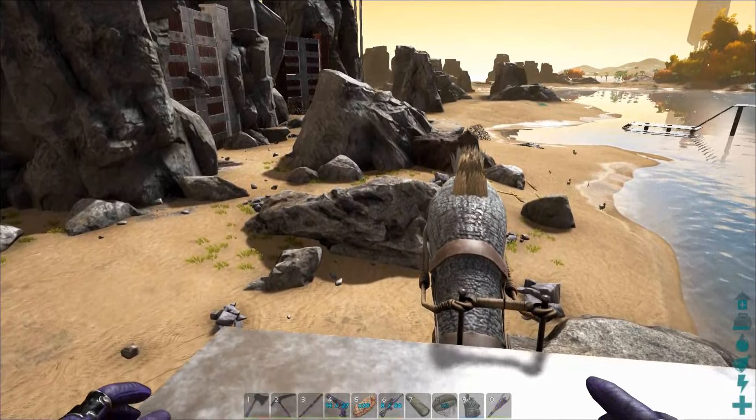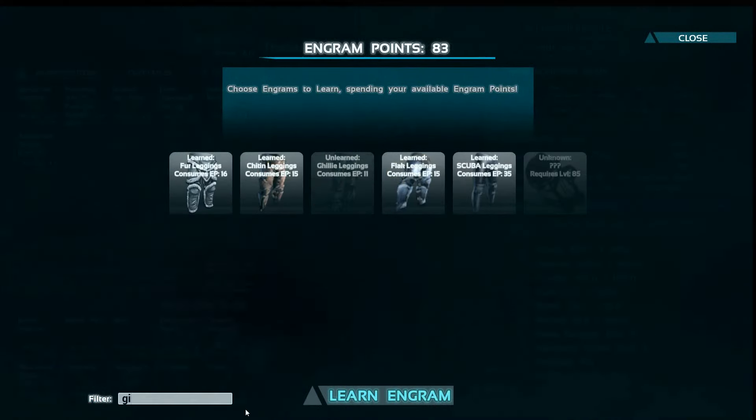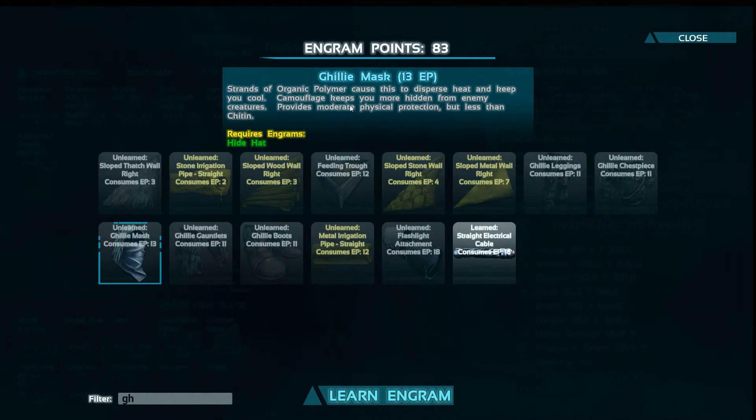Some other things they released is a new armor set — let me just show you in the engram points. I don't know how to pronounce it to be honest, so I'm not even going to try. This is the tier that comes after hide. It camouflages you and keeps you more hidden from enemy creatures, and it also has something to do with heat — it keeps you cool, so the opposite of fur I would say.